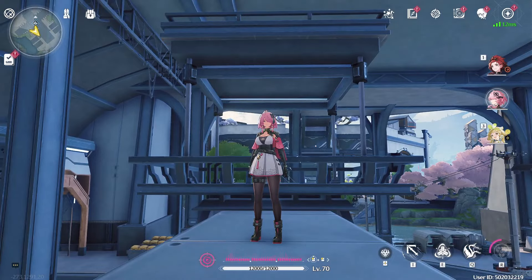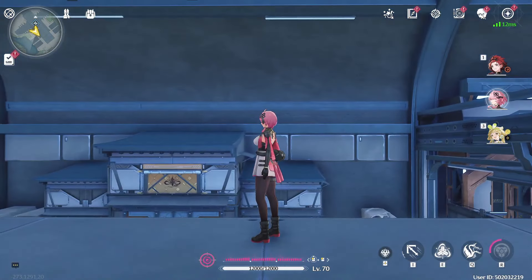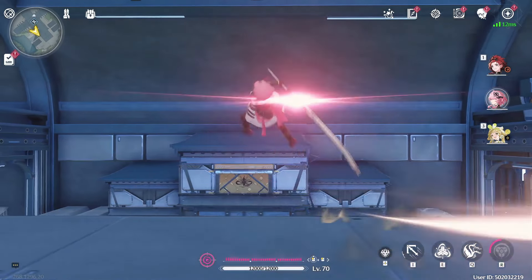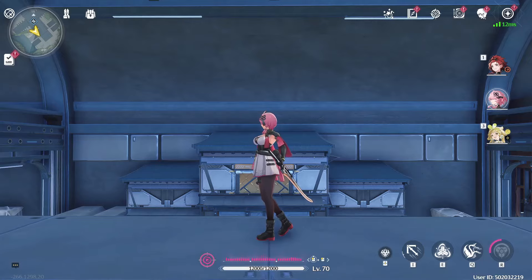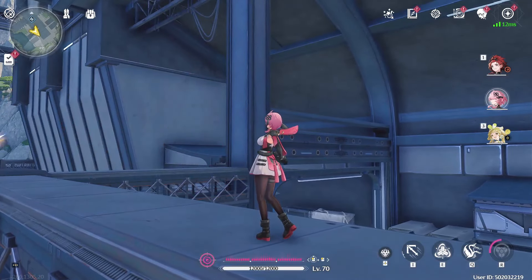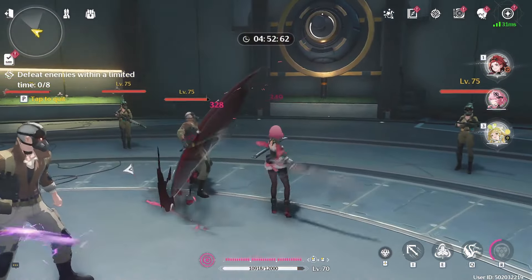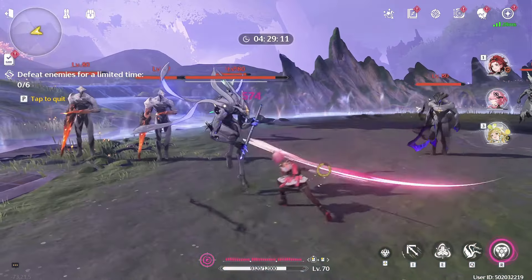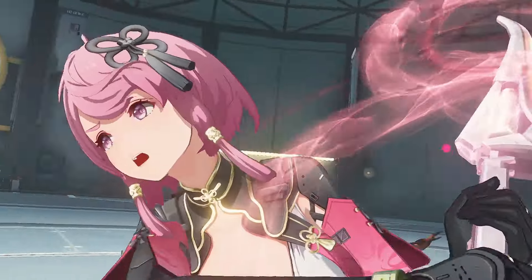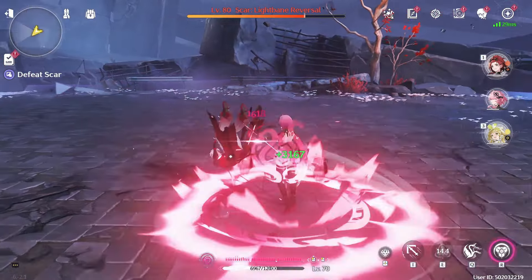First, let's talk about her forte abilities. Taoqi's 4-hit basic attack sequence is a standard 2-hit combo, followed by a 3rd hit that swings twice, followed by a 4th hit where she slams down her sword. The first thing you want to learn is to animation cancel after the 4th hit since there's a lot of end lag. The most common ways to animation cancel it is by dashing, using your heavy attack stance, using your liberation, using your resonance skill, or swapping characters.